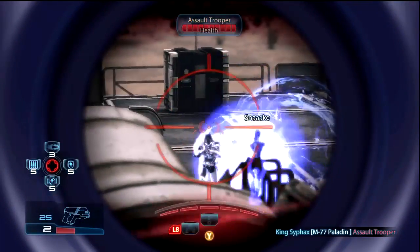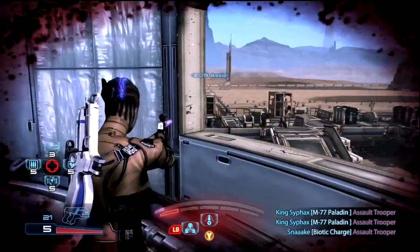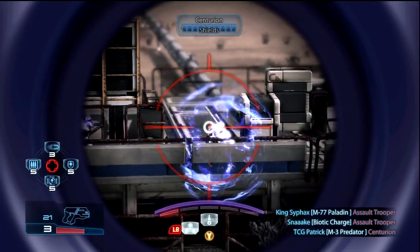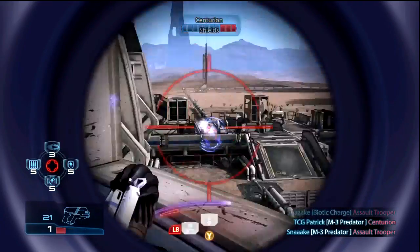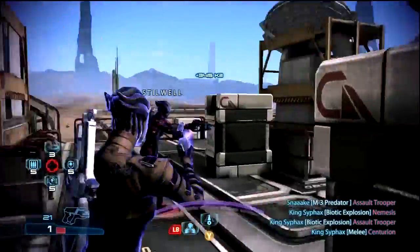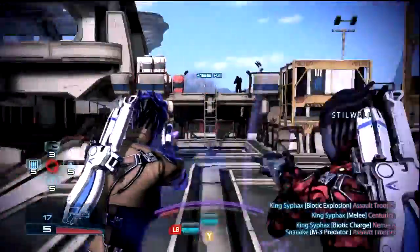To get this started, the Asari Vanguard is an excellent choice. The combination of Stasis and Biotic Charge lets you play very aggressive, and with the Paladin she is one of the most lethal characters. She can basically do it all with her Paladin headshot damage and her ability to Biotic Charge Stasis opponents across the map.